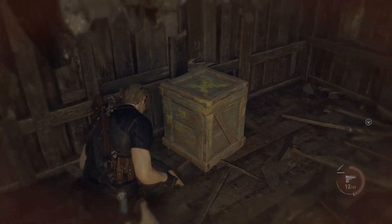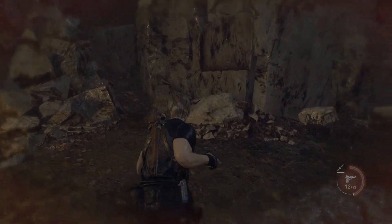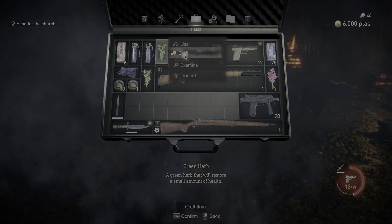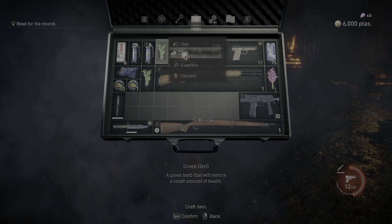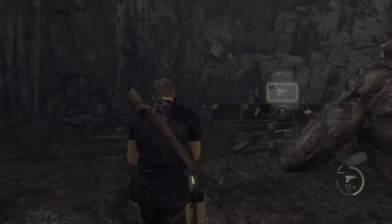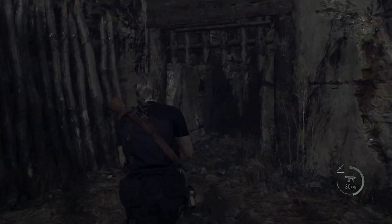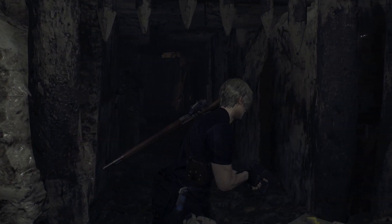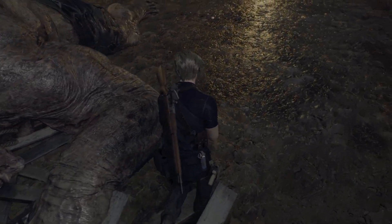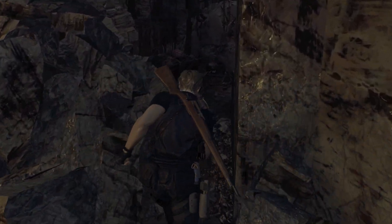Now I can get all this stuff. I am cruising for a bruising — or I've already received the bruising I was cruising for. Now I can heal. I'll hold on to that red herb in case I find a yellow one, but I need health right now so I'll just do this. I have a good bit of HP and still a pretty good amount of ammo, but I need to use this SMG ammo — I have so much of it.